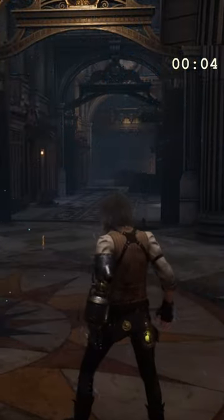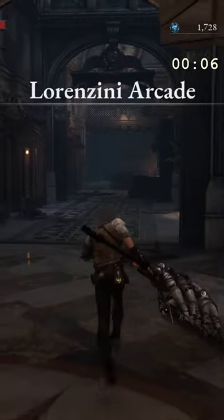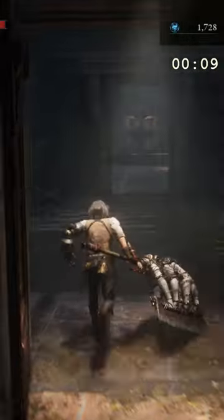Hey everyone! You're about to find out the best place to farm Ergo in Lies of P. It's in Lorenzini Arcade in Chapter 7, after you've unlocked this door.